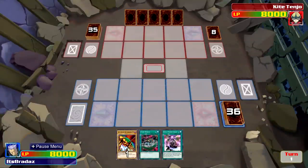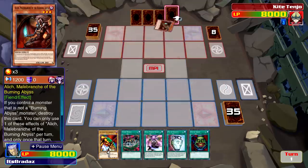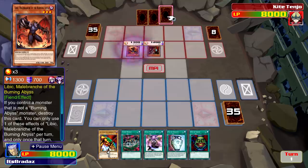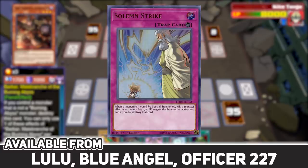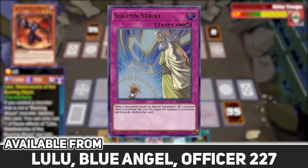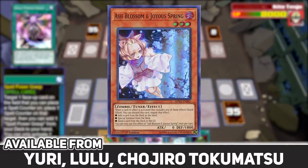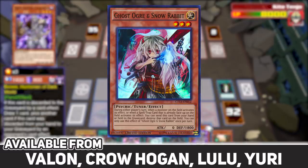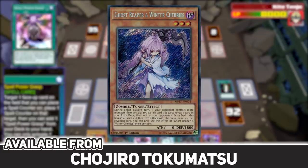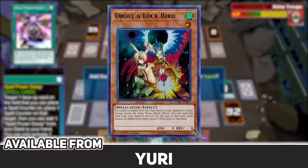Now onto the important cards you should be looking to get your hands on. This list was compiled based on cards that are just good in general, and ones that people in the comment section have been asking about. Pot of Desires is available from Yuya Sakaki's deck. Solemn Strike is available from Lulu, Blue Angel, and Officer 227's challenge mode. Rivalry of Warlords is available from Blue Angel and Jack Alice's Arc 5 duel. Ash Blossom and Joyous Spring is available from Yuri, Lulu, and Chojuro Tokamatsu. Ghost Ogre and Snow Rabbit you can get from Valon, Crow Hogan, Lulu, and Yuri. Ghost Reaper and Winter Cherries is available only from Chojuro Tokamatsu. Effect Veiler is available from Yuri, Kit Blade, and Tyranno Hustleberry. Droll and Lock Bird is also available from Yuri.